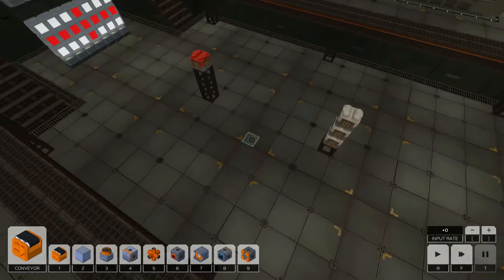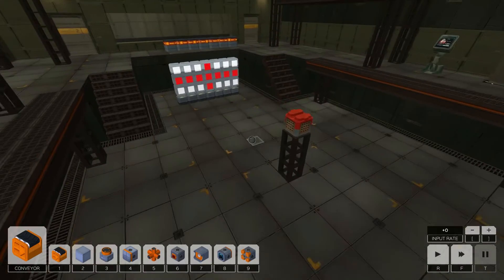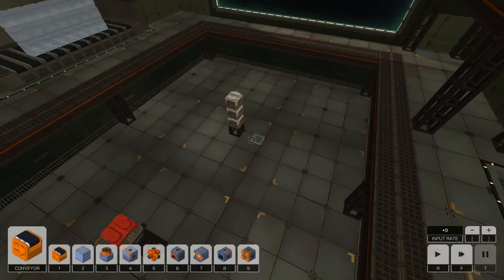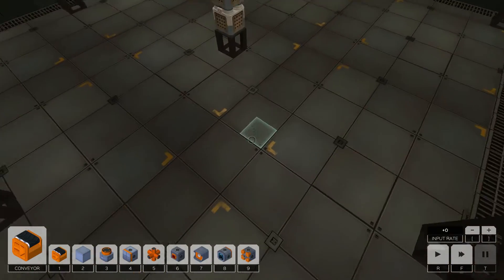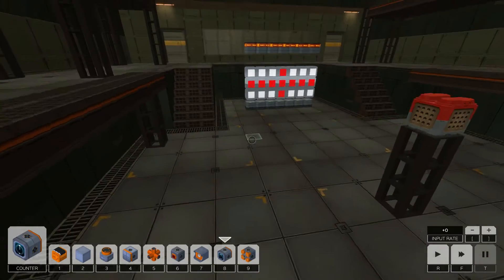So there is a new block. It's down here, it's bound on the 8, and it's called a counter. It's a special type of sensor which only fires every nth count of a block. I'll just quickly put it down and have a look at it. You can adjust it so it fires every second block up to 9. Apart from that, it's a sensor.